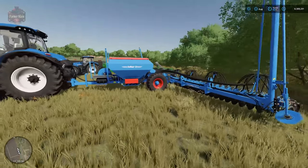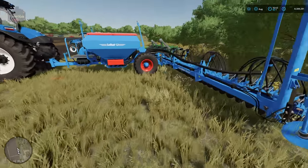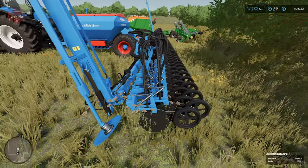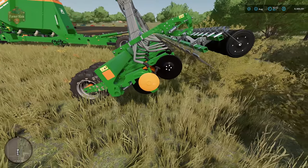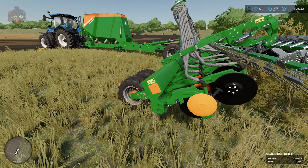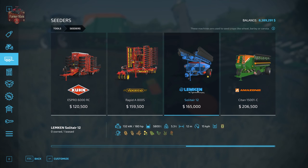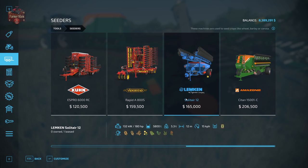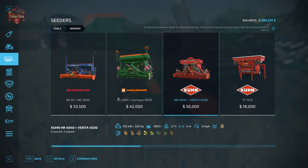The final two base game seeders are completely different. The Lemken Solitar 12 only has a seeding function — no other fieldwork capability, it's just putting seed in the ground. Same with the big Amazon seeder: no discs, no power harrow, nothing up front. These two machines are going to require more field prep than any of the previous seeders available in the shop.